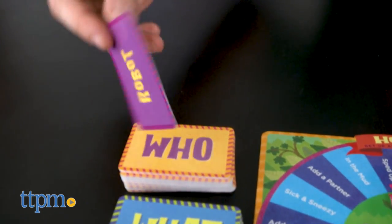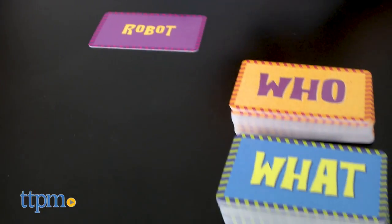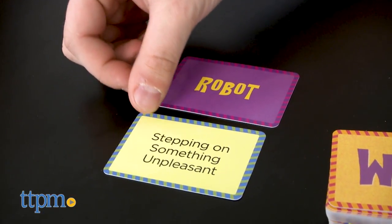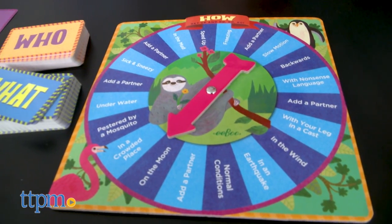We've all seen that before, right? After a player picks cards and spins, the rest of the players should say, "Get up and go, go, go." The player can perform for as short or long as he or she wants. Other players should be supportive and clap. This is not charades, so feel free to talk, sing, or make sounds.